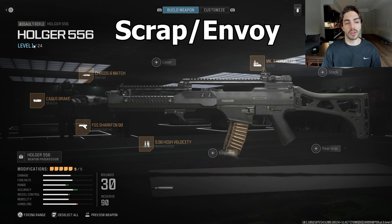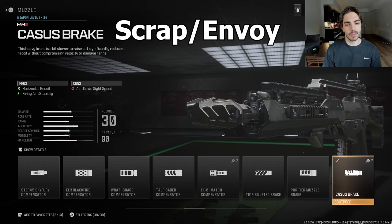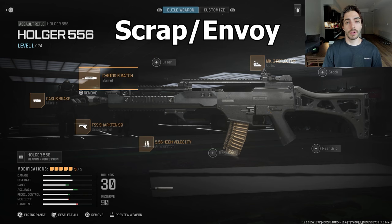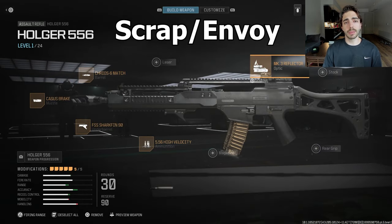We're first going to start with the Toronto guys — Scrap and Envoy use this class. Starting with the muzzle, the Cassus brake for horizontal recoil and firing aim stability. For the underbarrel, the FSS Sharkfin, just like we saw last year. High velocity ammunition — you're going to see this a lot. For the barrel, the Creo 6 Match, which will be a really popular barrel for bullet velocity, range, recoil control, and gun kick control. For the optic, you have the choice of the MK3 reflector or the slate reflector — personal preference between the ELO sight and the regular red dot.